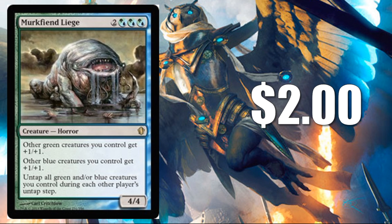Murkfiend Liege isn't financially worth a whole lot at $2, but it's another very good and powerful card. You're getting a 4/4 creature that buffs all your other green creatures +1/+1 and blue creatures +1/+1. If a creature has both green and blue characteristics, it gets +2/+2 — that's kind of awesome. And maybe more importantly, on each of your players' untap steps you get to untap all your blue and/or green creatures that you control.